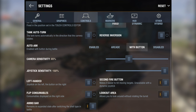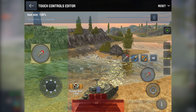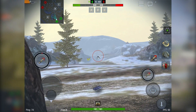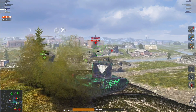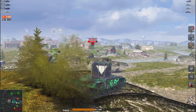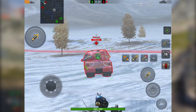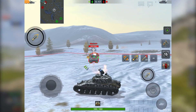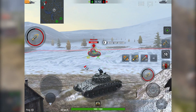The second fire button is also crucial. Many mistakenly believe it's only for players using three or four fingers, but that's not the case. Even if you play with two fingers, the second button can significantly help you shoot at moving targets. Also, make sure lookout area is turned on — this allows you to look around without turning the turret. If you aim at an enemy's vulnerable spot and use the free look, you can lock onto the weak point and shoot at it even while moving using the second fire button. This lets you escape from the enemy while still shooting at them.